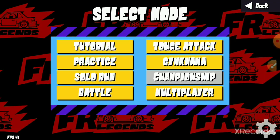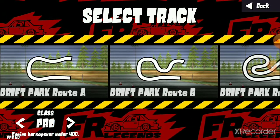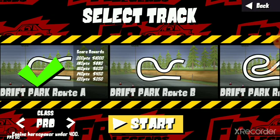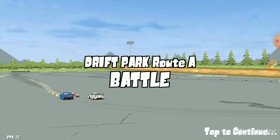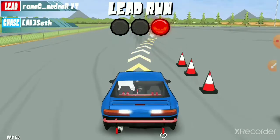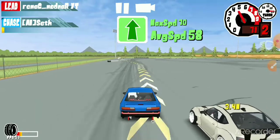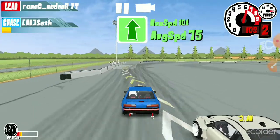The main thing I want to do today is the battles. The way this works is that you go up against AI in basically drift battles. There are two rounds — the first round you're leading and the AI is chasing. So here we've got Seth following us. I'm just going to floor it and brake.